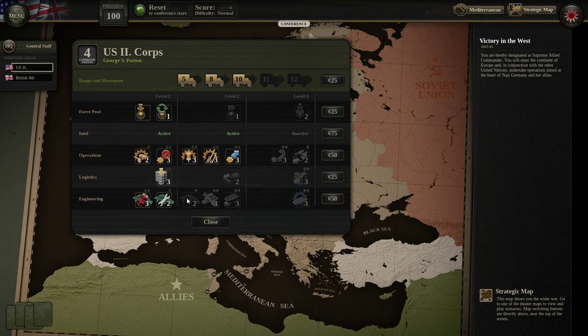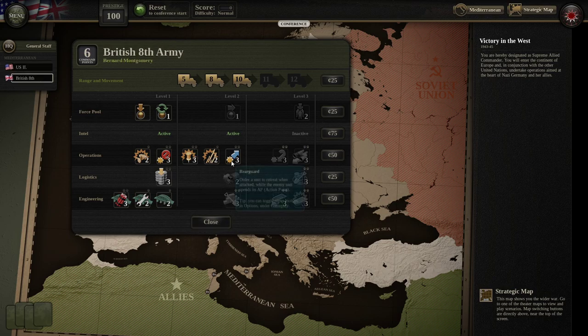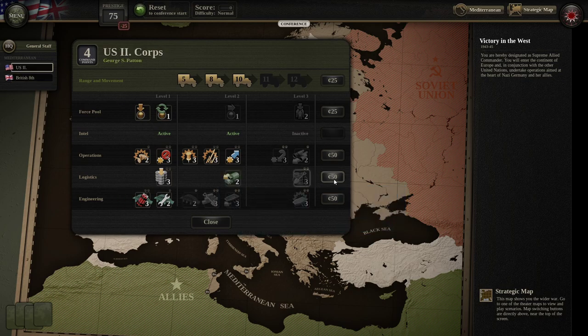Motor pool — I'll consider it. Bridges and entrenchments at this stage probably aren't necessary for the price. Let's take a look at the British and see what we need. I think the only other thing I'm going to get is the motor pool here for each. Once we have a little more prestige, we'll look at increasing the range of the logistics trucks, because those are pretty important as well.